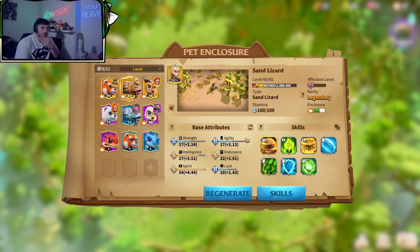When it comes to regenerating your Sand Lizard, try to get at least seven slots — if you can get eight, that's amazing. For base attributes, the best three are Endurance, Intelligence, and Spirit. I'm lucky I actually got all three — the only thing that could make it better is if the Intelligence went higher, but it's still S rank. I could have got S on Luck, Strength, or Agility, but I got all three of the ones I needed.